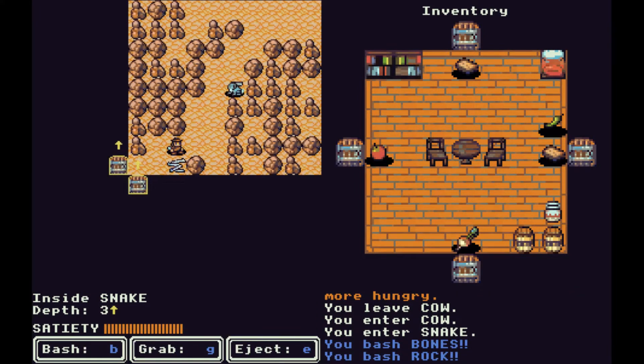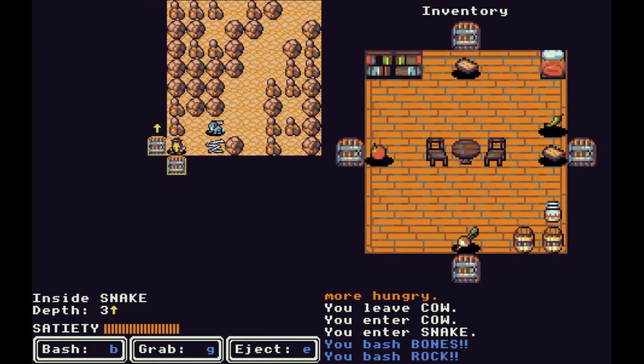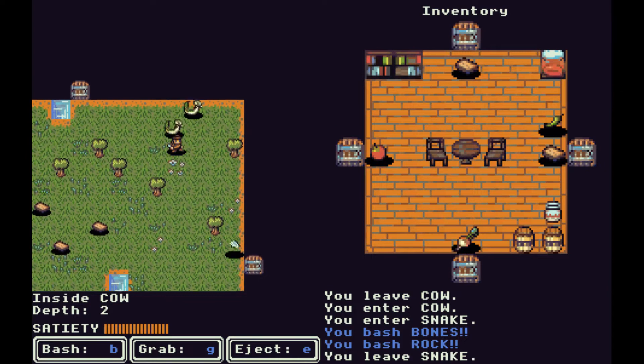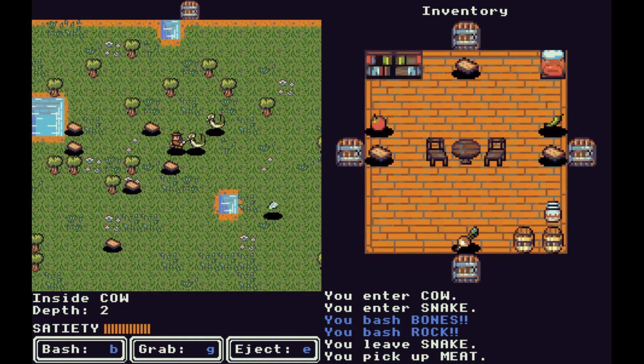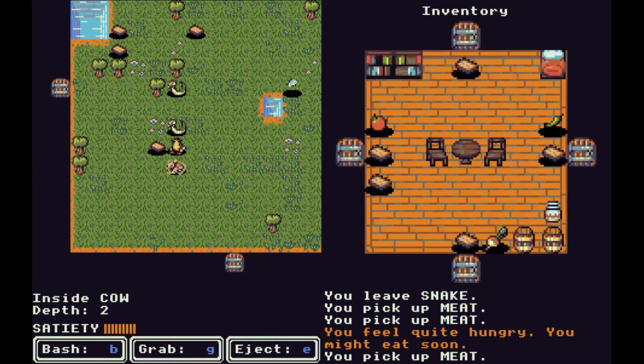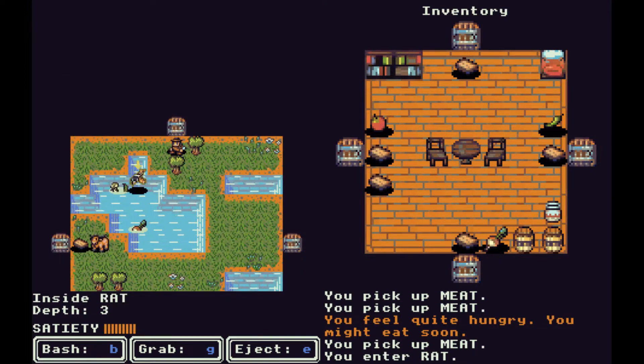We can bash tiles and stuff. The turn-based aspect gets really interesting because this snake is trying to get inside of me. If I make one wrong move it'll actually get inside of me, so you have to be careful. There's no wait button, so you have to fill an action to wait, which you can't always do. We're inside a rat now — we feel quite hungry but we have a lot of food in our inventory, so I feel comfortable trying to keep going down the nest and avoid monsters getting inside us.